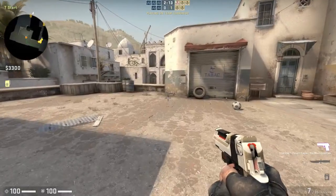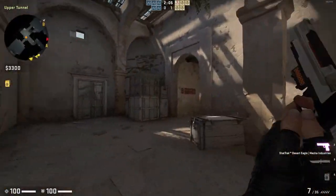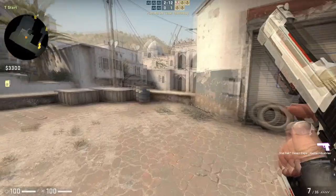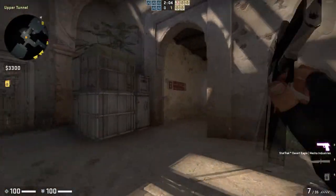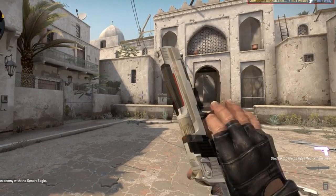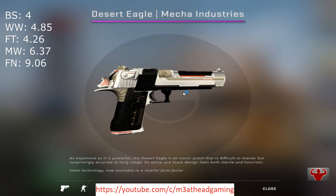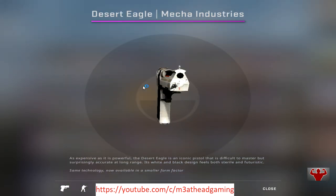Up next at number 4 is the Mecha Industries. This skin, just like the previous one, does not deteriorate even with the lower battle-scarred wear — the only thing that changes is the color lightening. The Mecha Industries has a futuristic look with a nice color pattern that could potentially be used for some pretty sick sticker combinations. So if you are into that, maybe grab a well worn skin and spend the extra cash on cool sticker combos. Prices: battle-scarred 4.00, well worn 4.85, field tested 4.26, minimal wear 6.37, factory new 9.06.